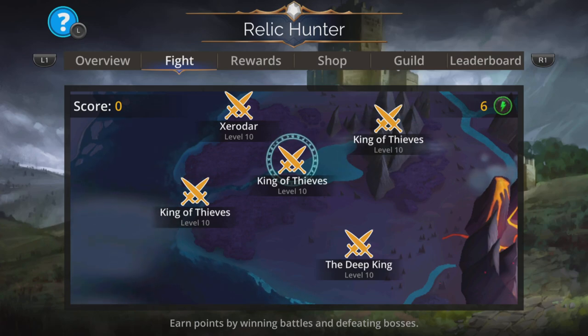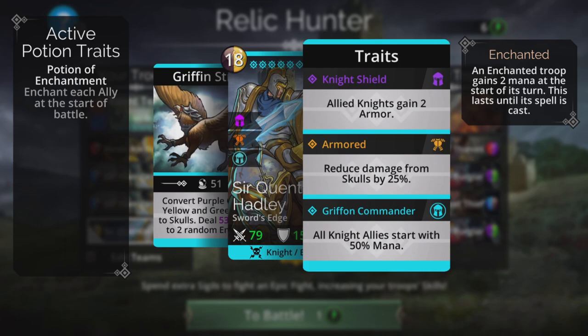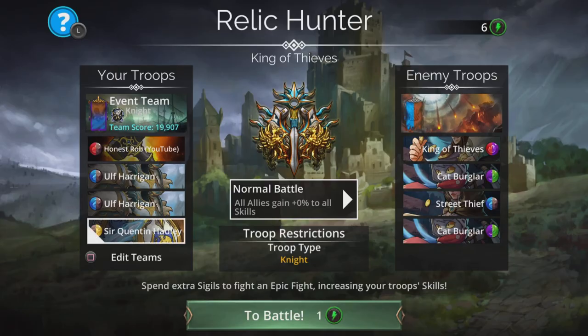Now on to the team - and I'll show an alternative as well in case you don't have this weapon or troops. Sir Quentin Hadley gives all Knight allies a 50% start with mana. He also converts purple to yellow and green to skulls, and deals damage at the same time. That purple to yellow can help charge him up again, and green to skulls speaks for itself if you have alignment. So a 50% start on all our troops, because we're going to have all Knights in this.